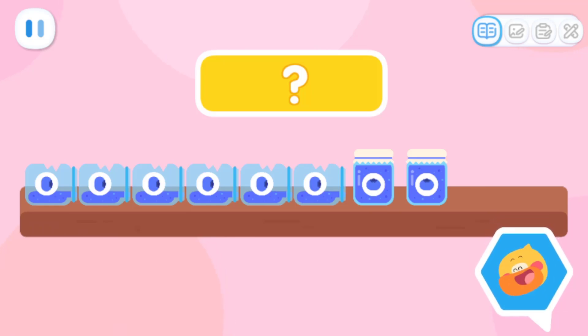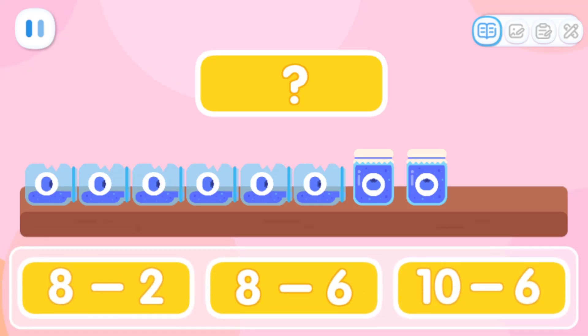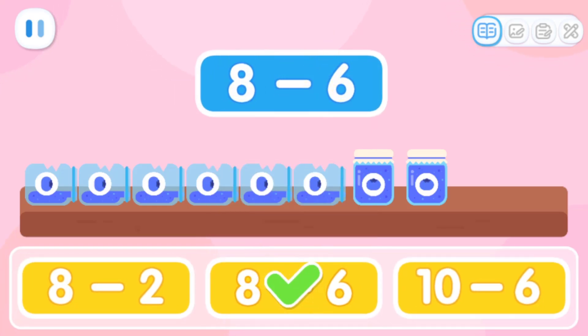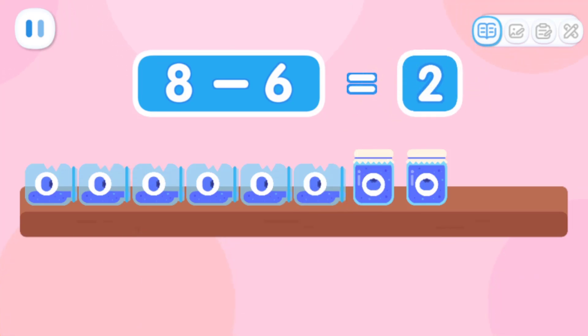Now let's check the blueberry jam! There were originally eight jars of blueberry jam! Six of them were broken! Which equation represents it? That's right! Start with eight jars of blueberry jam, then minus six. We are left with two jars of blueberry jam!